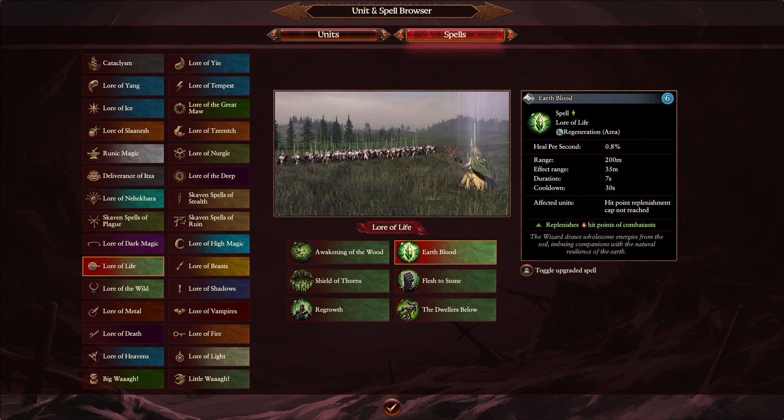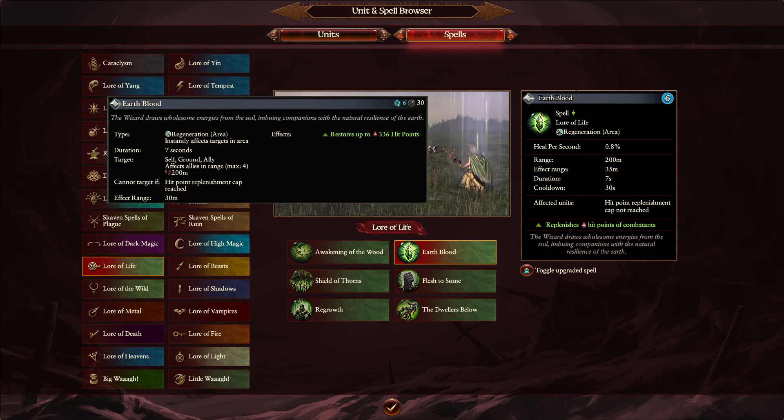We're going to start with the Lore of Life — quite a few changes in this Wind of Magic. Starting with Earthblood: in Warhammer 2 it was 6 Winds of Magic for 336 healing in a 30 meter radius. Now it's going to be a 35 meter radius spell, still 6 Winds of Magic, but it heals as a percentage — 0.8% per second. The more health you have, the more healing you get. Previously the game picked 4 most expensive models and just healed those. Now it heals as much as possible in a 35 meter radius as a percentage.